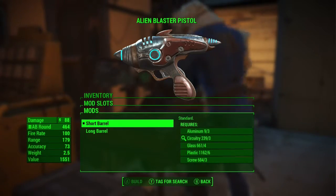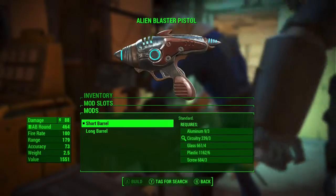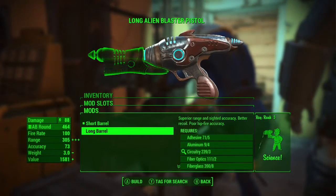We're going to take a look at what stats and upgrades are available. First we'll look at the barrel — with the long barrel it gives a significant increase to range, so we're going to go ahead and equip that.